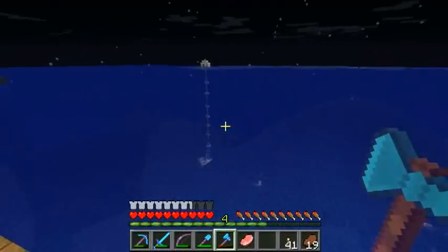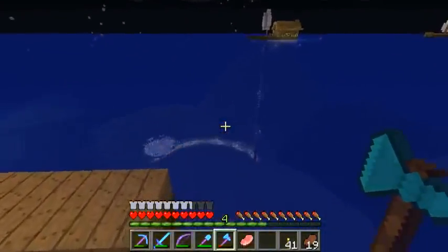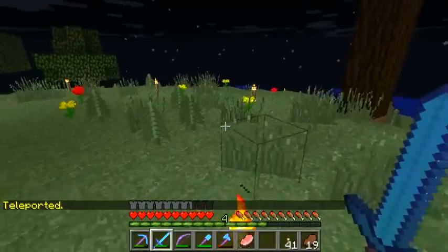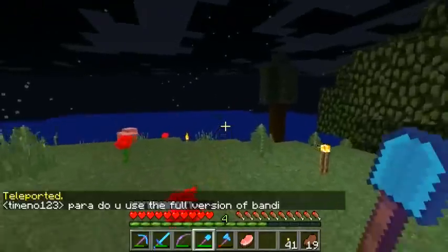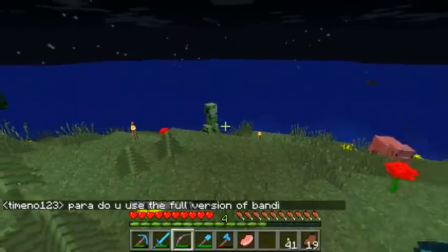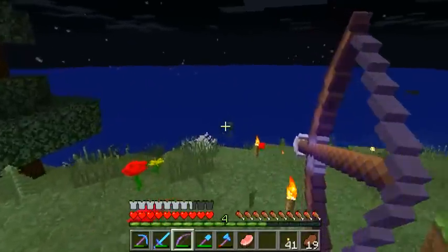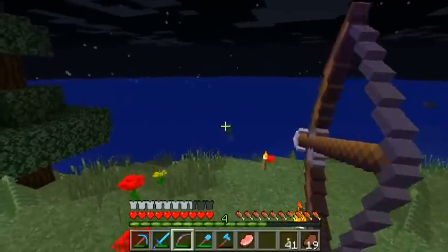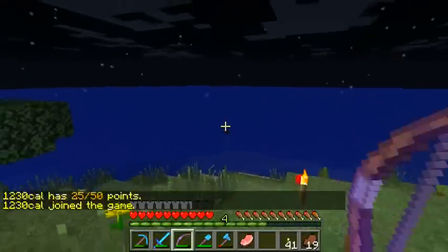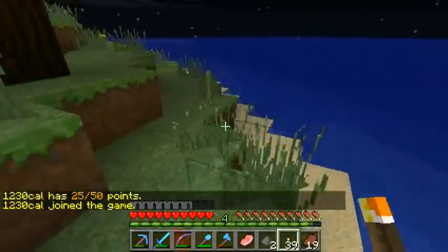I've already found my island for where I'm going to be building the project, so we're just going to go to home within Water World. And here we are on my little island, which I thought I had lit up enough, but apparently not — Mr. Creeper is still living here. Boom, there we go. A few more torches are obviously needed.